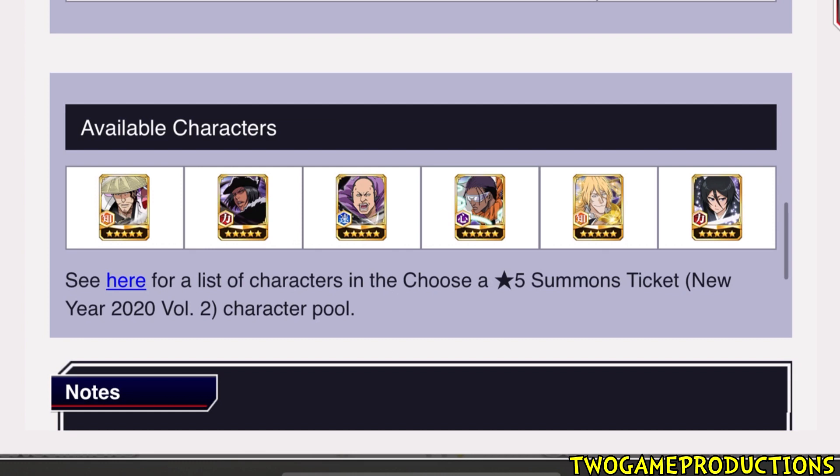There's going to be a few months where the characters in that actual ticket aren't going to be the ones you want — that's going to happen. But for those who don't have these characters and don't mind purchasing, basically you're purchasing the character and the spirit orbs at the same time. K-Lab are doing this right now — let me know your thoughts.